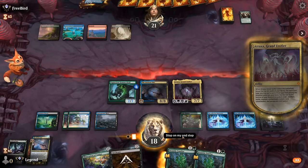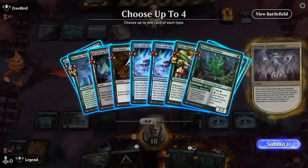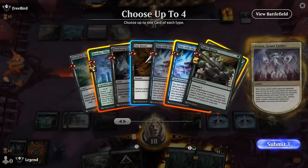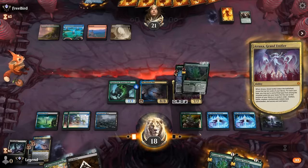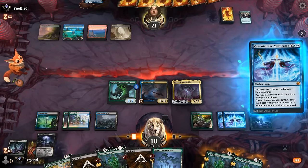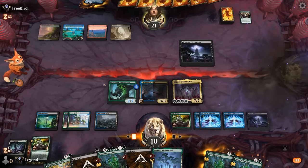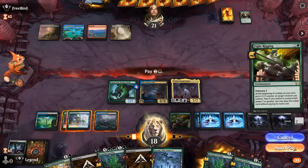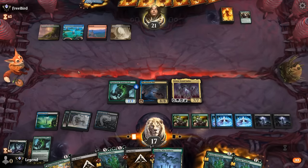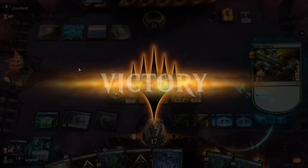Looks good. Might be overextending slightly into a Sunfall, so let's grab some insurance. We play another free One with the Multiverse, another Virtue of Persistence. Three mana for Fight Rigging — still a bargain. And that's now enough for a concession. On to the next one.